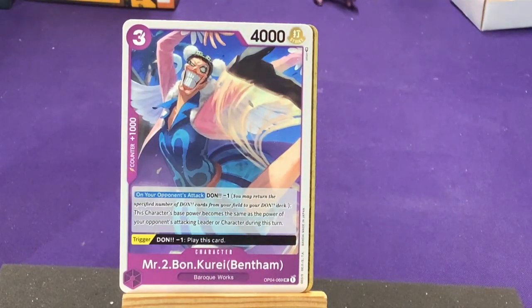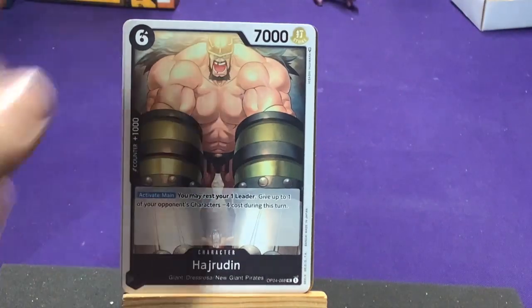Our first uncommon is Mr. Kuluban Kree — Bentham, Bon Clay in the English adaptation — from Baroque Works. I think we've had some before where he's a former one, so it's cool to get a regular version of him. On your opponent's attack, Don minus one: this character's base power becomes the same as the power of your opponent's attacking leader or character during this turn. He basically matches somebody else using his Copy Copy Fruit. So he can have extra bonuses to change them — that's cool.